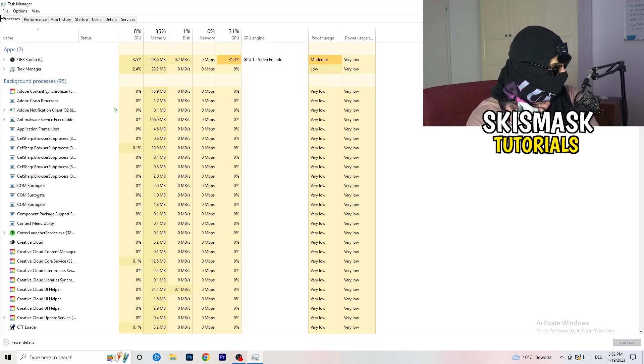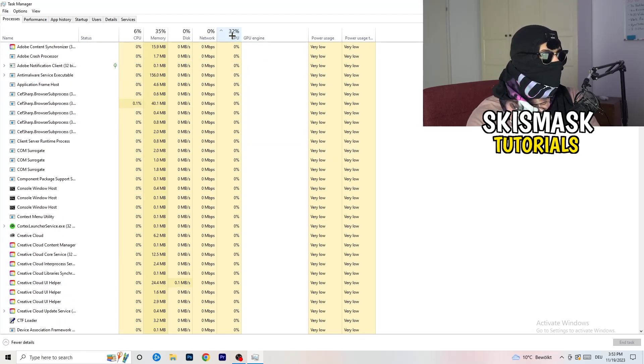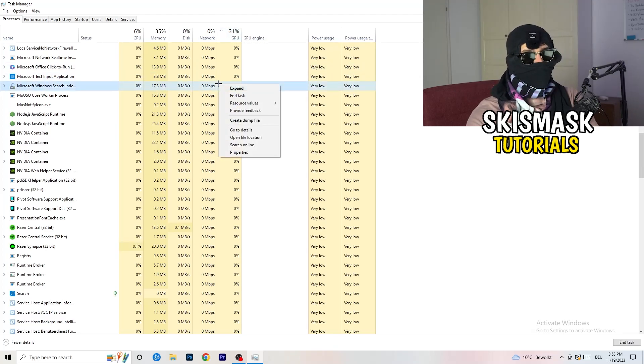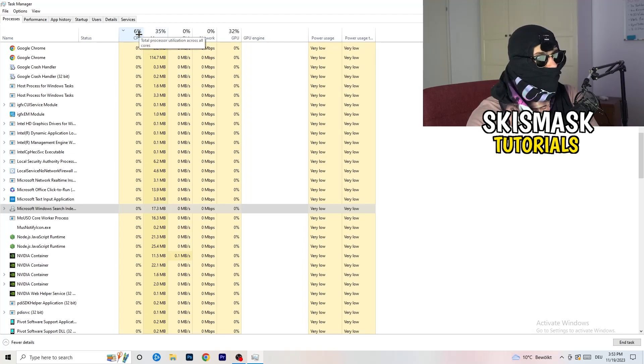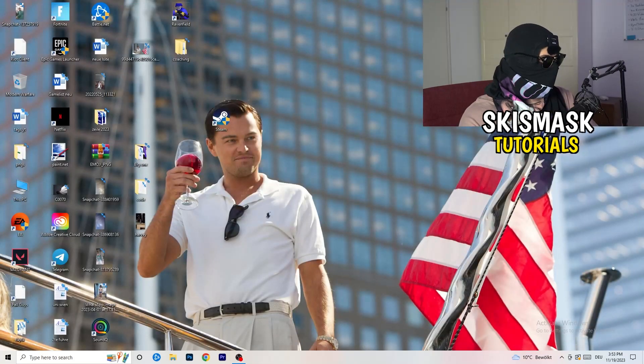Click the Processes tab. You'll see Applications and Background Processes along with CPU and GPU columns. Click GPU first to see which program is using the most GPU. Right-click any non-Windows process using too much GPU and click 'End Task'. Then click CPU and do the same — end tasks for programs using too much CPU. Once finished, close Task Manager.